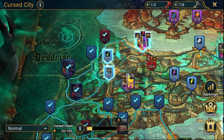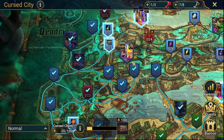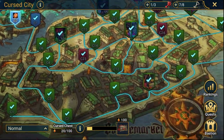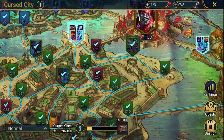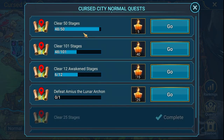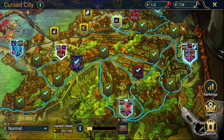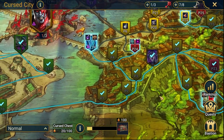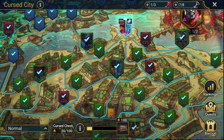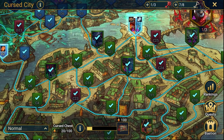The final part is Cursed City — I cleared a lot of stages here, which is giving a lot of points across plenty of different places. I've cleared 48 stages total, so two more and I'll get another set of candles — though I'm not sure if I'll be able to manage that.